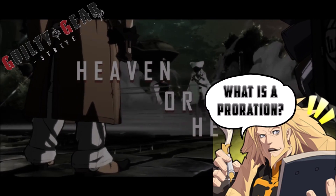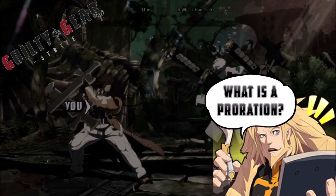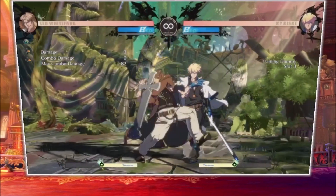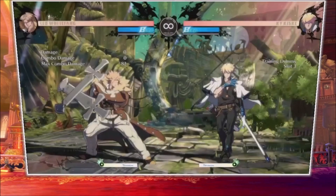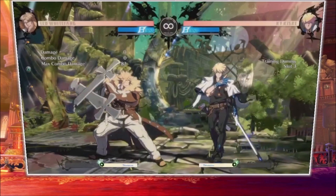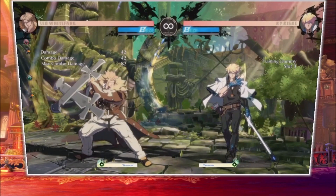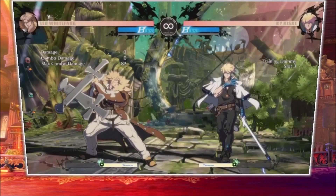Whether it be a fireball, a normal, a jumping attack — whatever. That's what proration does. I've got an example with my guy Leo. The example is going to show close S and far S. Now the game does have regular scaling, and by regular scaling I mean like in every game — the more hits you do, the damage gets reduced.